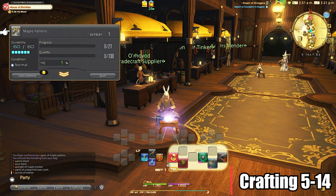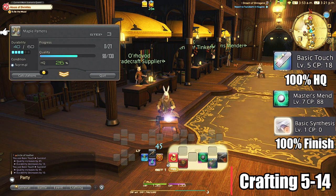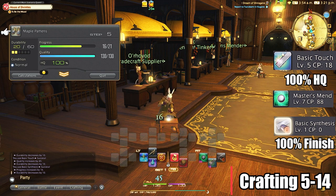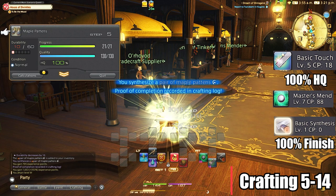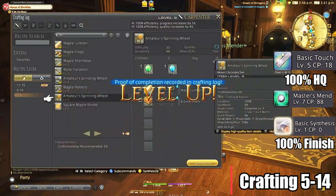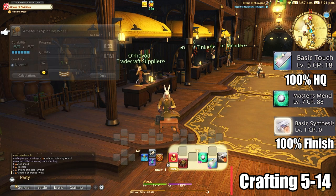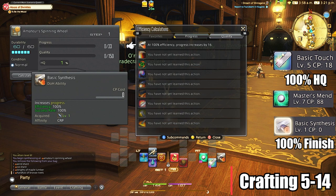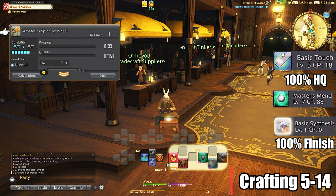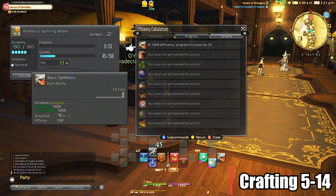For levels 5 through 14, if you're running out of durability before you can finish, you can use Master's Mend. The rotation will look like this: Basic Touch to 100% high quality, Master's Mend, then Basic Synthesis to finish the craft. We do not fully utilize Master's Mend's hasty touch, rapid synthesis, observe, or tricks of the trade just yet, so simply upgrading gear or even just weapons as you level lets you complete these crafts without those abilities. They will come into play later though.